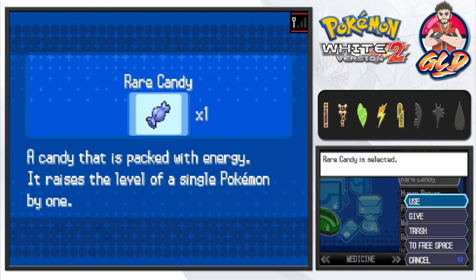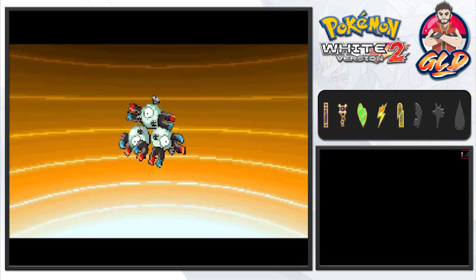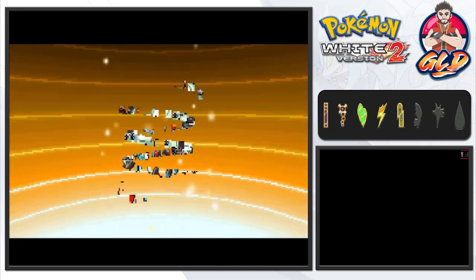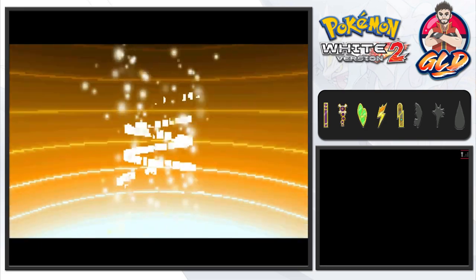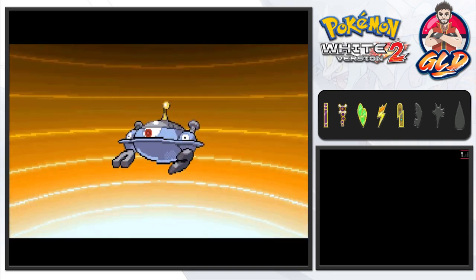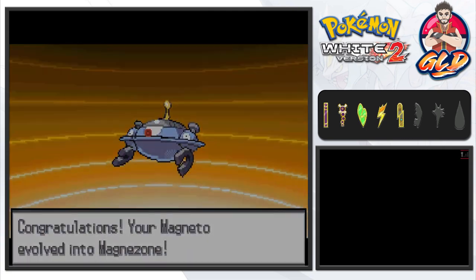There was a reason why I was keeping this rare candy, and it is time. Let's give it to Magneton — we are in Chargestone Cave. Bam, evolution time! As many of you know, Magneton can only evolve in certain situations like in a lightning storm or in Chargestone Cave, and I was waiting for this moment. It becomes a huge tank — Magnezone!